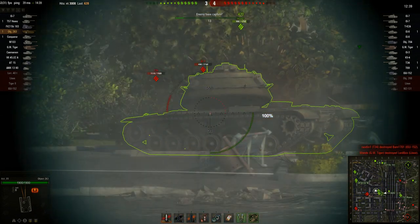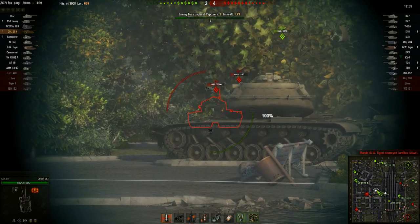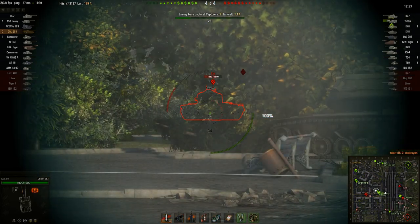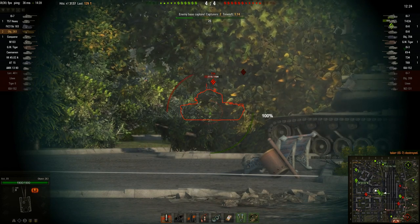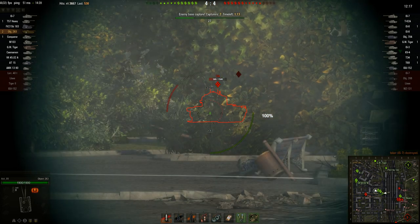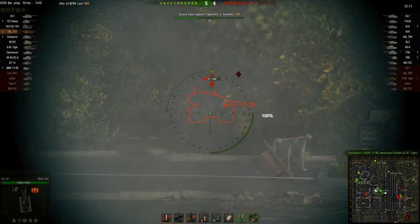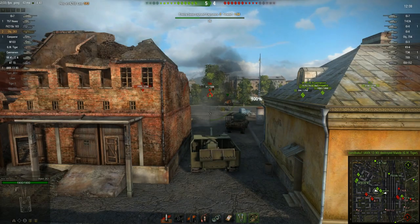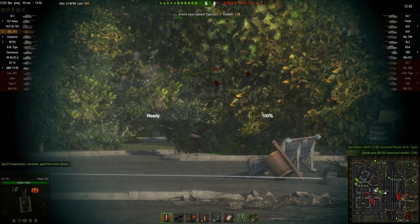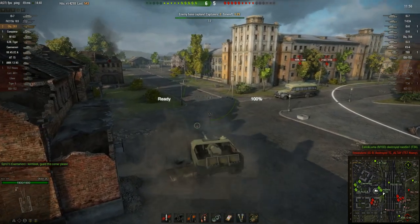That damage really starts to add up — 3,008 damage done. An unlucky bounce off the IS-7, but the M103 very kindly rolls forward and takes the next couple of hits, allowing us to finish off the IS-7 and start giving the T34 driver a very bad day. It kind of feels like driving a Jagdtiger — the same great frontal armor, super accurate, rapid-firing, high-penetration gun.